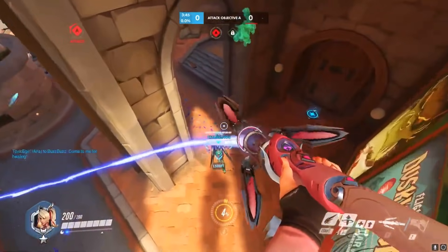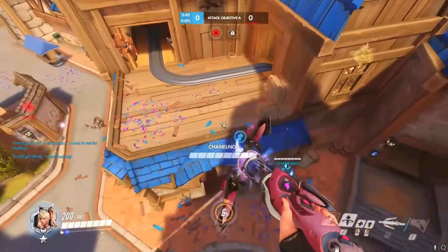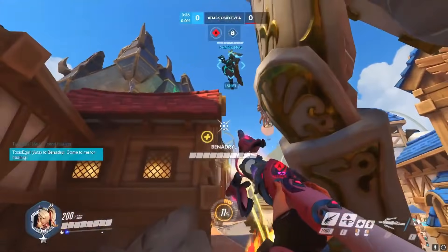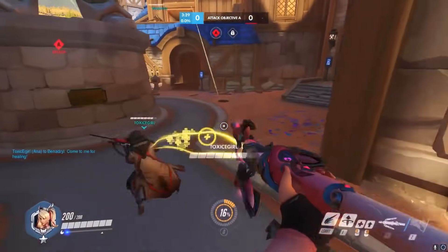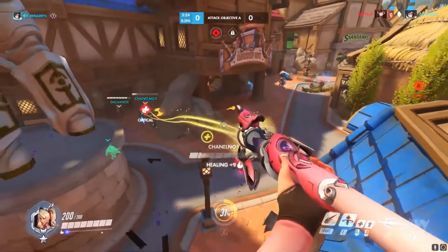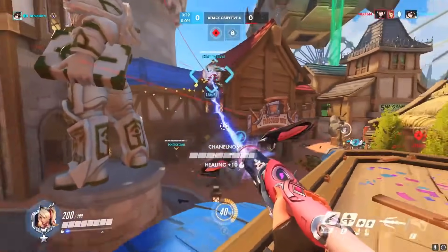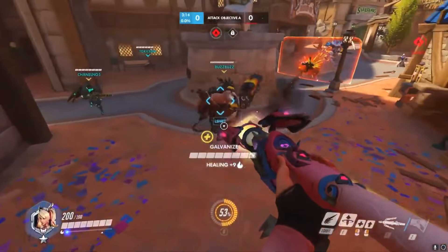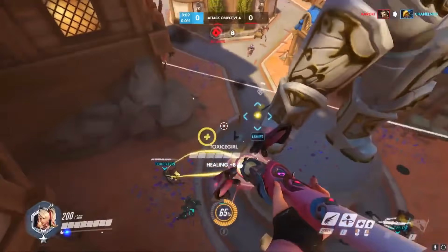Even if you think Mercy players can't optimize their play, that's not true either. In this example, we see a Mercy player who can fix one thing and instantly be a lot better at the character. When you're attaching a beam to a target, there's no need to look at them — you're not aiming, you're attached to them. So every time you attach somewhere, you should be looking all around the map to scout your next escape route, check if any teammates are low and you need to switch targets, or find opportunities to hit a damage amp — like if your Roadhog teammate hooks someone in, damage amping him at the right moment will have a lot bigger impact than tunnel visioning on one teammate.